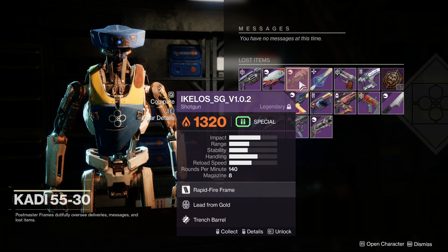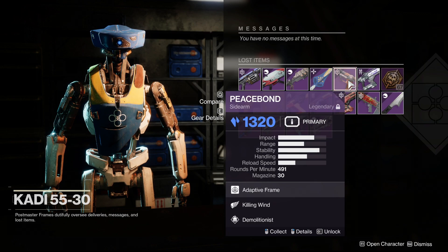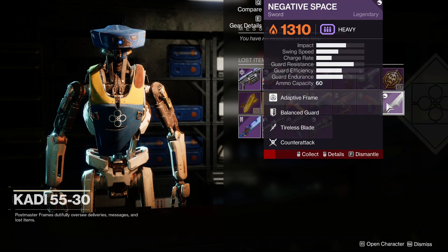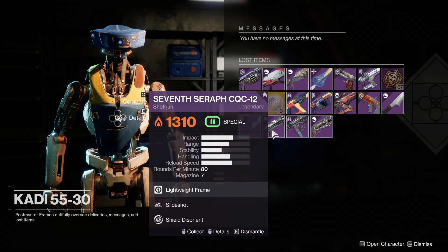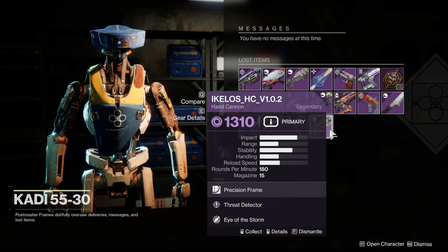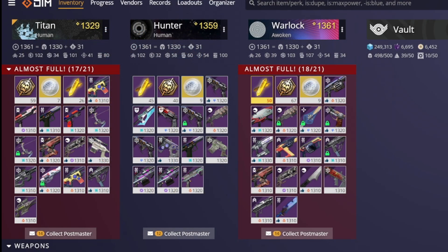Chances are you have cleaned out your vault so you probably have some space to hang on to legendaries. You can also fill your postmaster with legendaries, so if you still have to collect engrams from Shaxx or the gunsmith you can just send a bunch to the postmaster so they don't take up space on your character or in your vault.